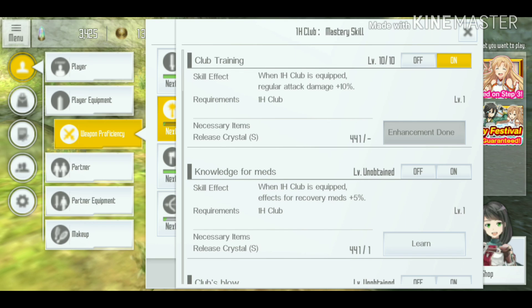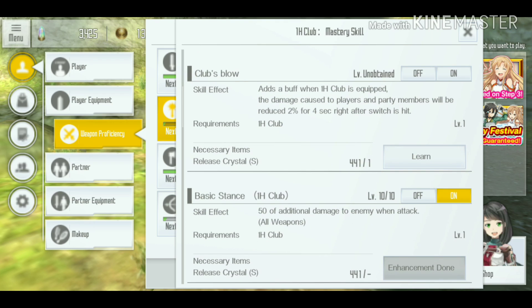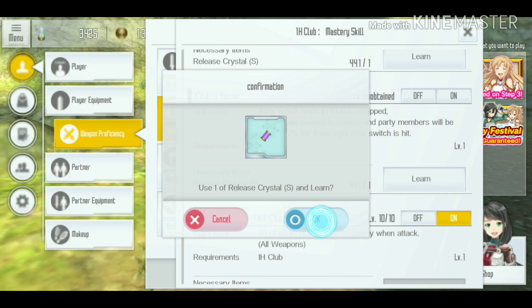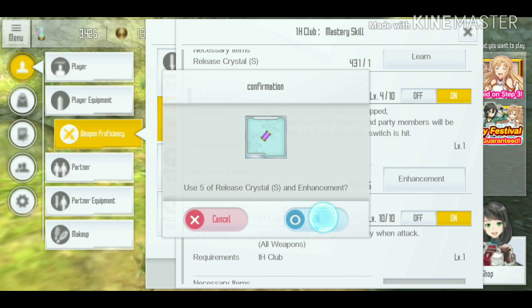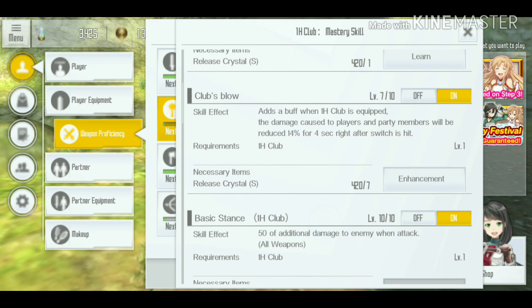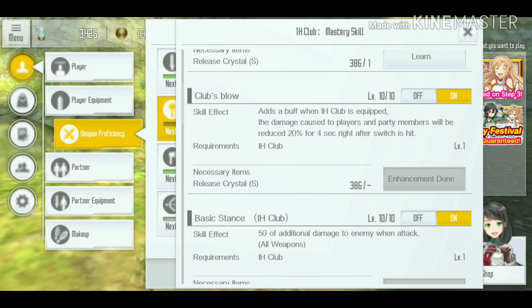The only weapon capable of tanking effectively is the club, and that's due to the weapon proficiency skill called Club's Blow. If you read the description, it says it will reduce the damage cost to the player and party members by 2%. That seems very low, but that's because I haven't leveled up the skill. I'm going to level it up and use my Release Crystal S for you guys so we know how much it reduces at maximum level — just for the sake of science.